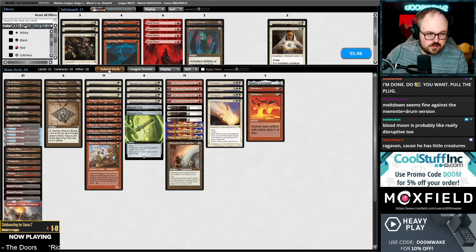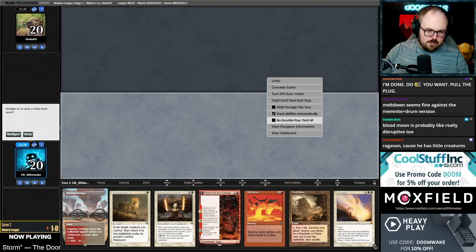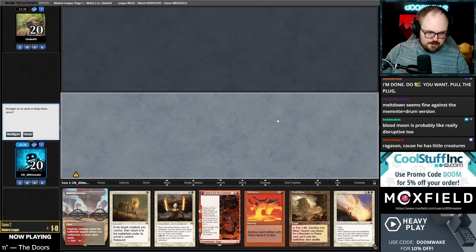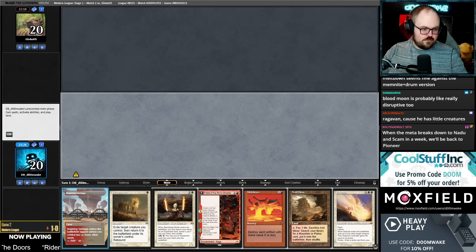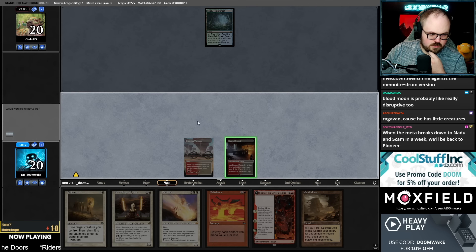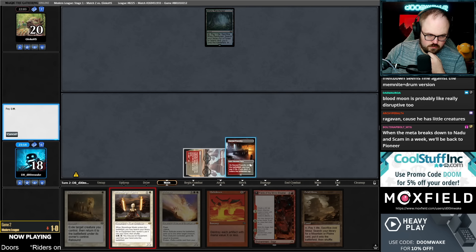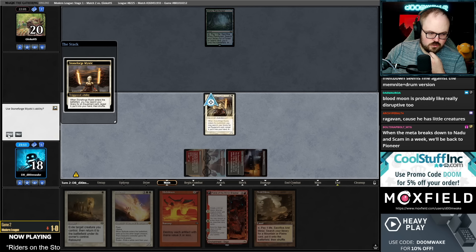Our white card count is a little low for Ephemerate at 14. Maybe trim two Fables to keep Pendings, since Fable's kind of slow. Ragavan is not great against Memnite either. The hand seems very good. I'm going to save the fetch land in case I want to go get a Blood Crypt. I'll just get Colossus Hammer and try to kill them.